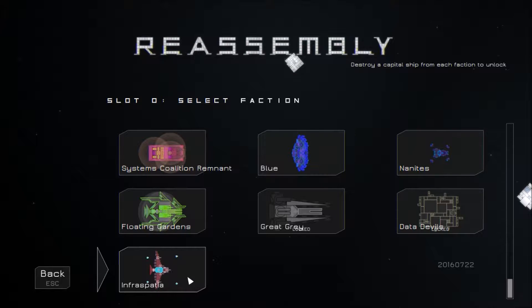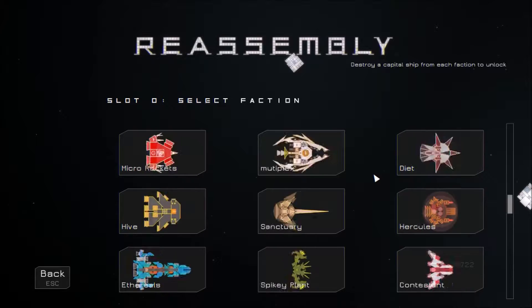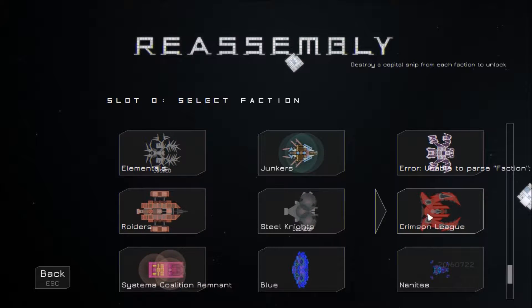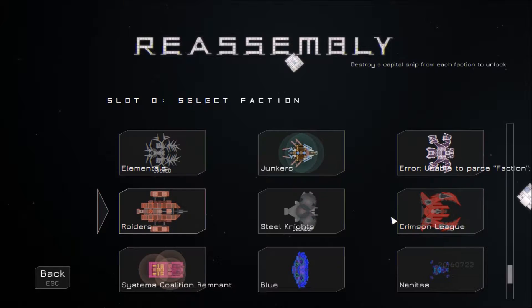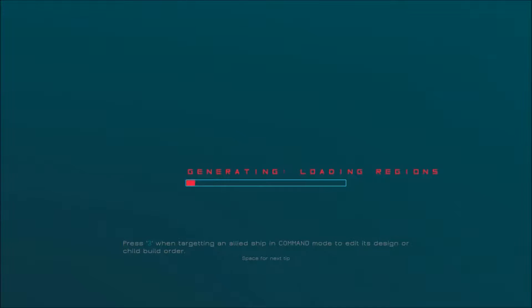I'm gonna start from the bottom and go upward because that's better, and I haven't gotten them all unlocked yet. Once I do, which I hope to do during this playthrough of all these different mods, I'll play through them. I haven't played through the Data Devils, the Great Grey, Steel Knights, or whatever else is locked at the moment. I haven't played the Blue, as I recall. I have played the Nanites. I'm not sure about the Floating Gardens. I have played this a whole bunch and I really don't like them, but let me give them another go and see how I can make them work better.